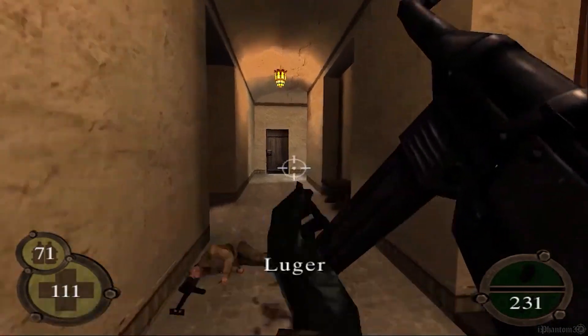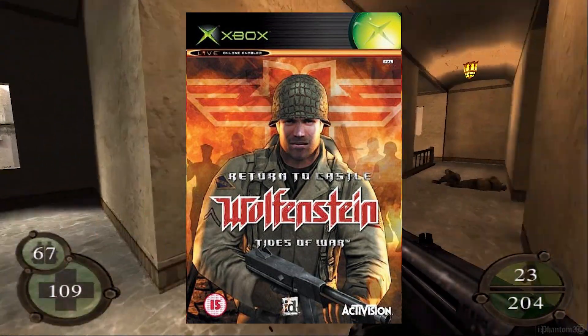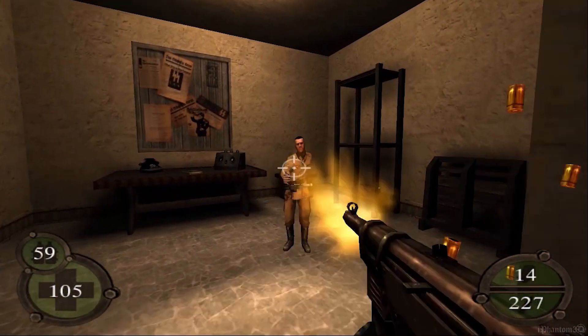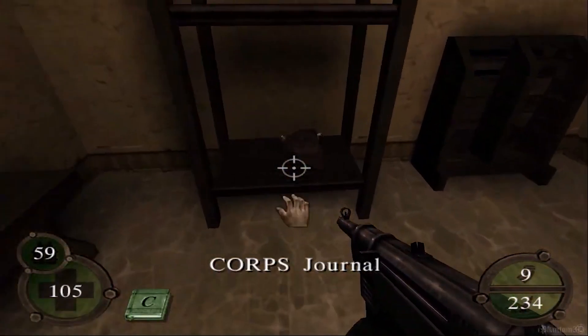The PS2 and Xbox versions were subtitled Operation Resurrection and Tides of War respectively. These two ports featured some bonus missions at the beginning of the game not present on the PC version, displaying how our protagonist got captured along with the other agent and reached Castle Wolfenstein.